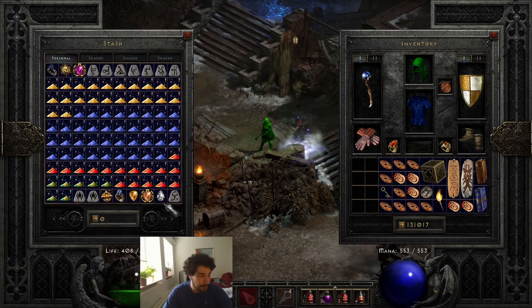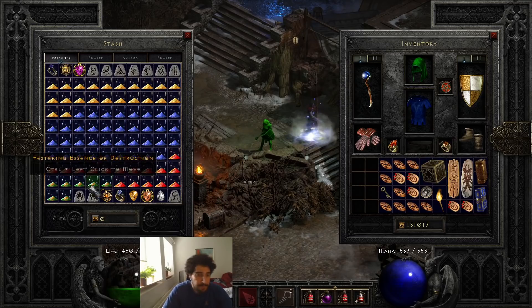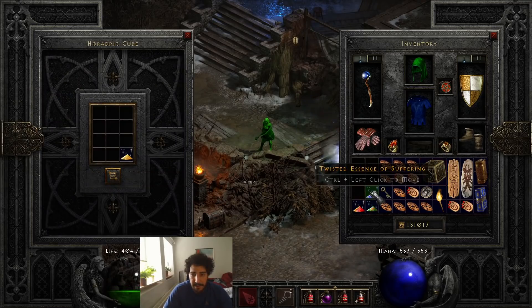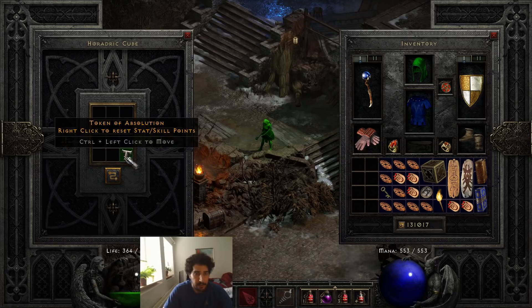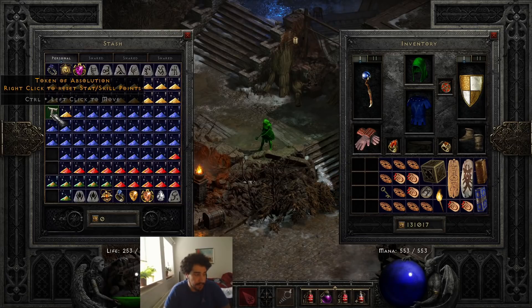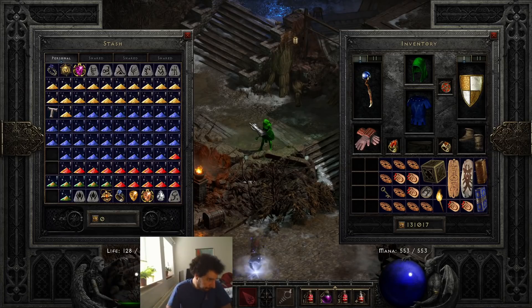We only got seven essences, which is kind of a bummer, but whatever. What the essences do is if you mix four, you get a Token of Absolution, which resets your stats and skills. So if you've depleted your Akara respecs, you can farm Andariel, Mephisto, Diablo, and Baal — it turns into a Token of Absolution.